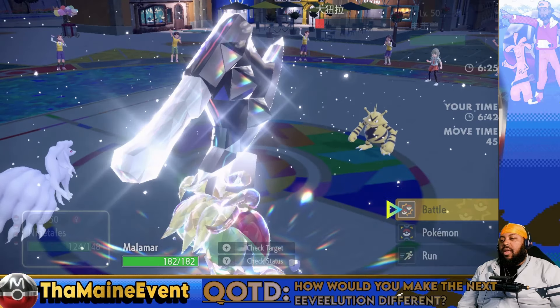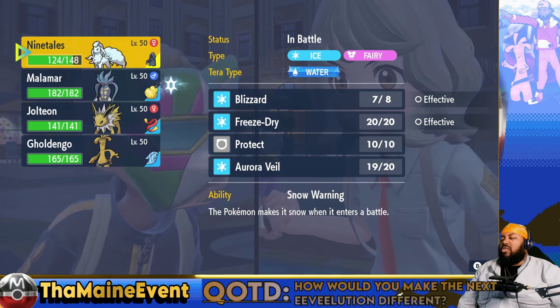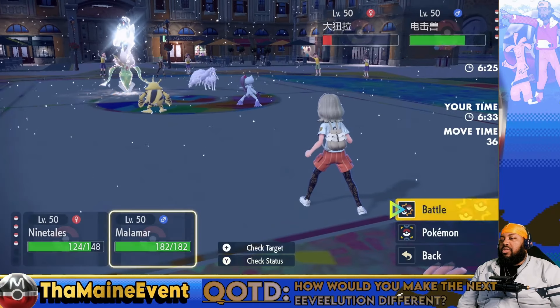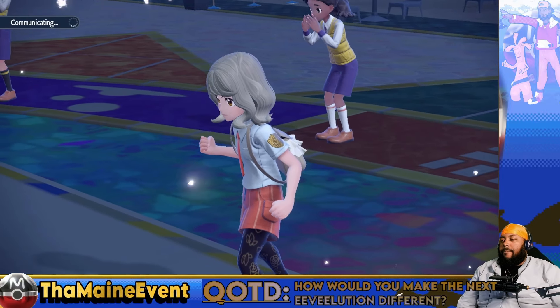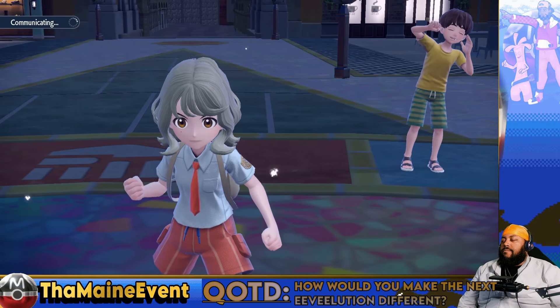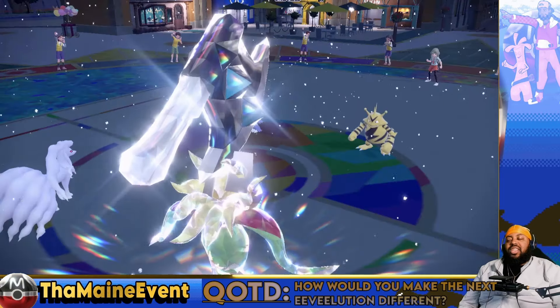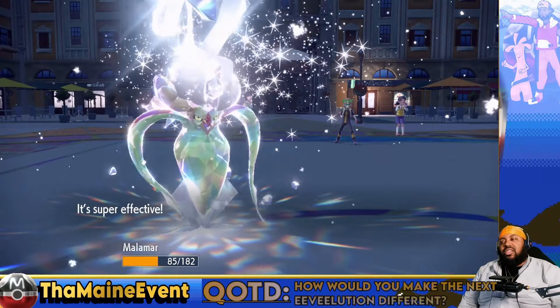What do I have in the back? Jolteon I can use later to lower speeds. I'm just gonna Blizzard again and Superpower one more time. You can't Fake Out both of us if you have Fake Out, so we don't have to worry about that - no need to protect here. Wait, why is it so fast?